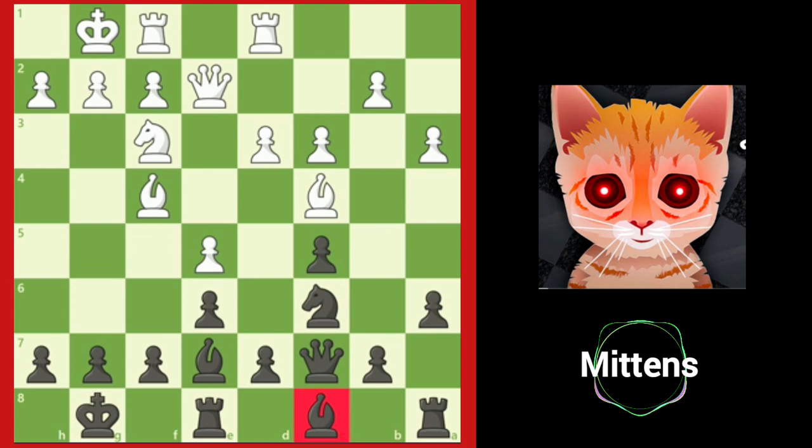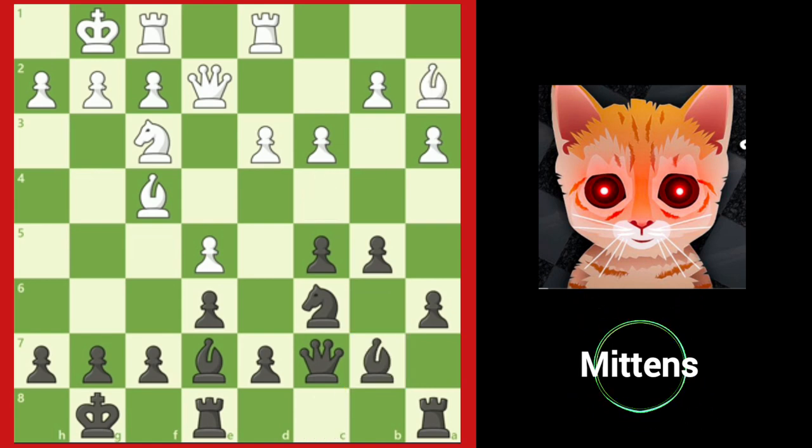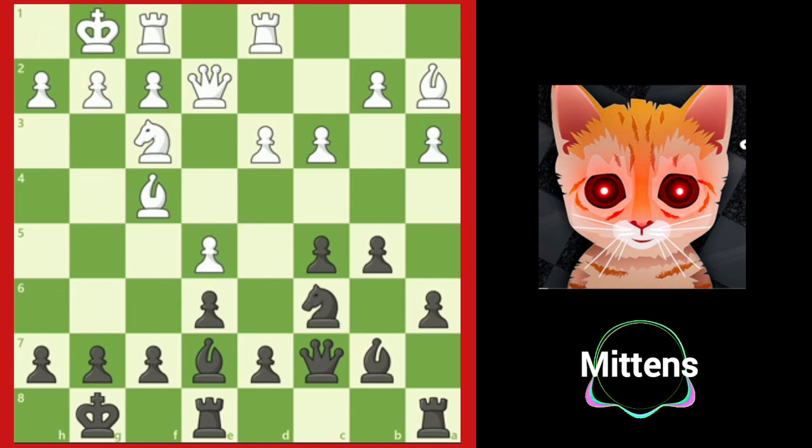A strong move for black is b5, gaining a tempo by attacking the white bishop, grabbing queenside space, and opening the b7 square for black's light-squared bishop. After bishop to a2 and bishop to b7, black's bishop enters the long diagonal h1 to a8, where it will be a powerful piece, and it also connects black's rooks. Black's position is much better now that the light-squared bishop has been made a good piece.